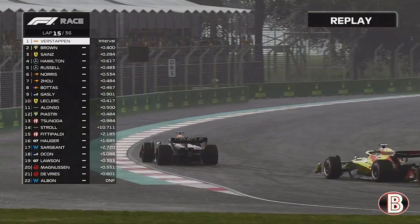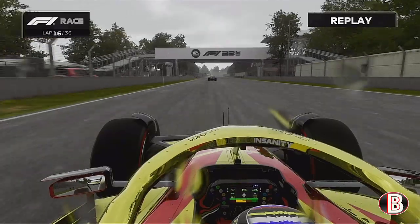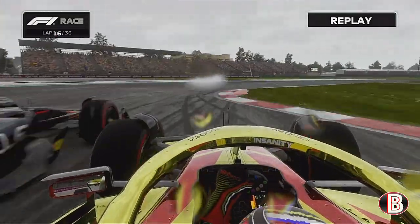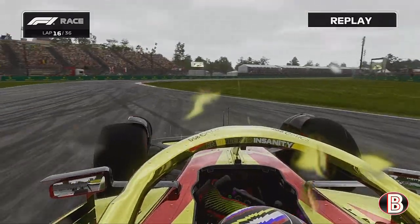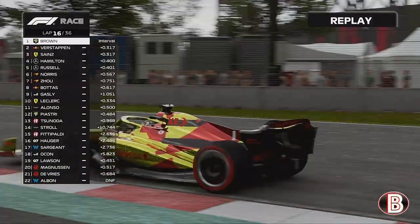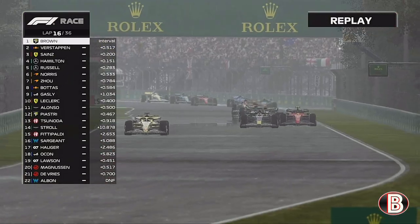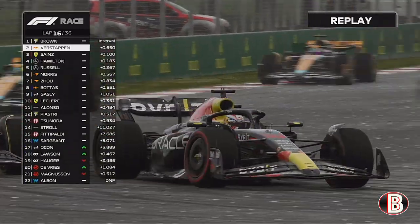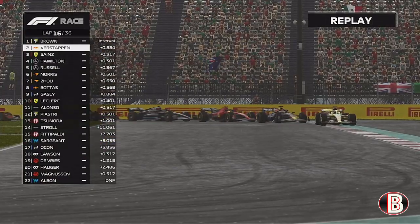We've managed to stick with Verstappen but we are so far back. We're going to go for the lunge up the inside, trying to keep the car turned in — you can see the track now, there is zero grip, the rain is still coming down, and our setup isn't really helping us in these conditions. Around the outside goes Sainz onto Max Verstappen, but Max keeps him behind.